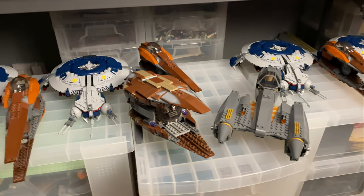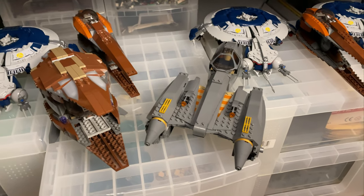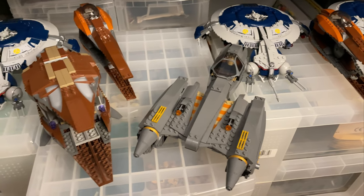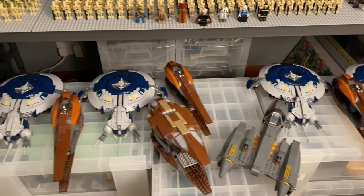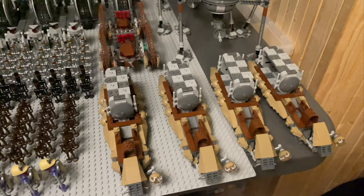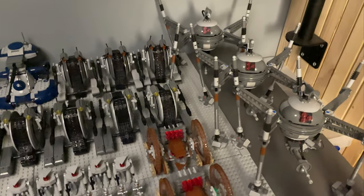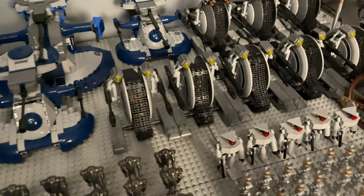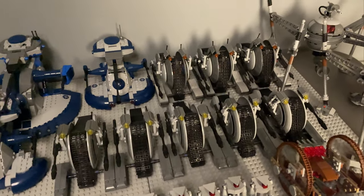Now we'll take a look at some of the sets. Starting at the bottom we've got Count Dooku's solar sailer and General Grievous' starfighter — this is the 2020 version; I do have the 2011 version but it's kind of broken down and you only need one per army. We've got three Geonosian starfighters and four droid gunships. On the right we have four droid carriers, three spider droids, two Hailfire droids, five Clone Wars Corporate Alliance tanks, and three of the Episode 2-era ones from the 2013 wave.